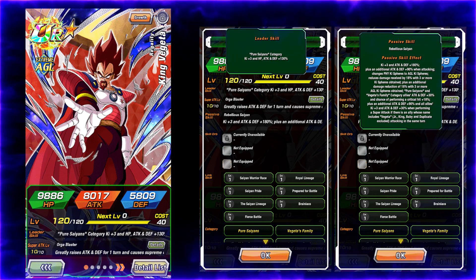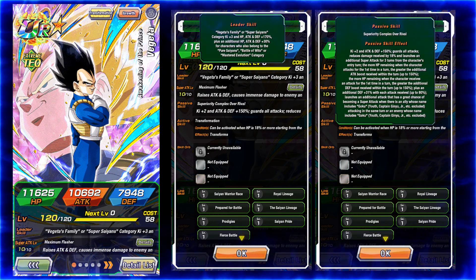Pure Saiyans category: HP, Attack and Defense plus 130%. Prince Vegeta, King Vegeta, and of course the Prince himself — Extreme Tech. Keep in mind, Extreme. He is the 200% lead for Vegeta's Family and Super Saiyan. He has ki plus 2, Attack and Defense plus 150%, guards all attacks, reduces damage received by 18%, and launches an additional super tech for 3 turns. The more HP remaining when the character attacks for the first time in the turn, the greater additional attack boosts received within the turn, up to 150%.